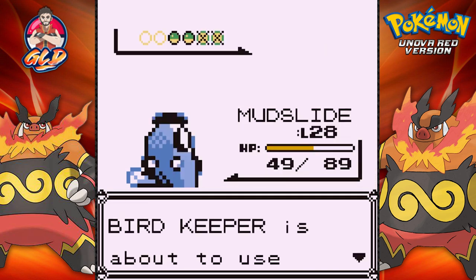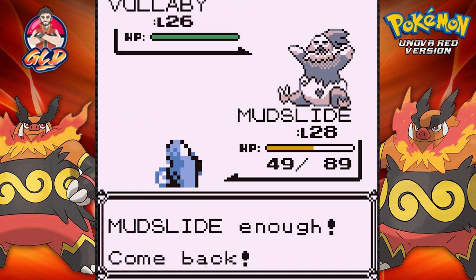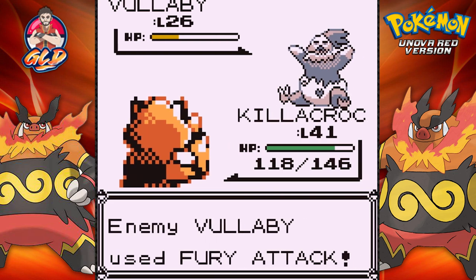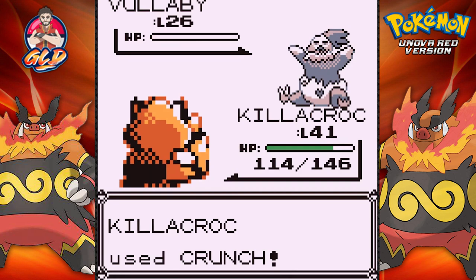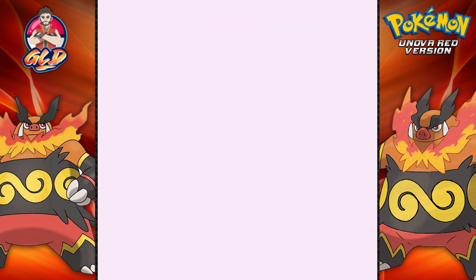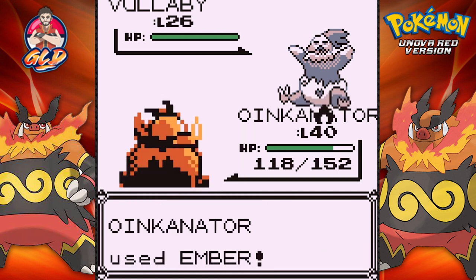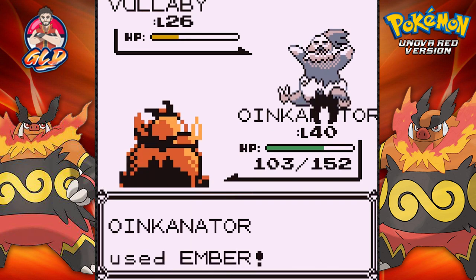Here comes a Vulvi - let's switch to Killer Croc. Crunch is not very effective but takes a huge chunk. Getting hit with Fury Attack - another Crunch. It's the only move that works here. Here comes another Vulvi - let's go to Oinkinator and use Ember. Gust is strong but Ember will be stronger. Volvi defeated!